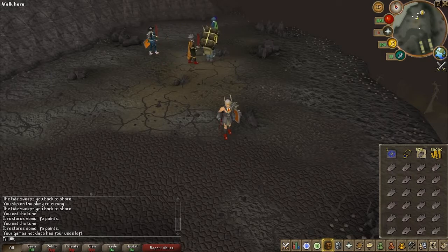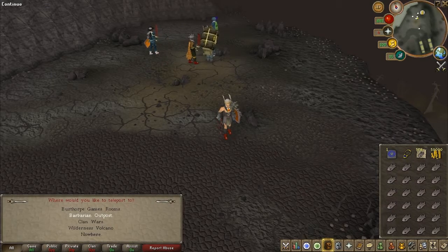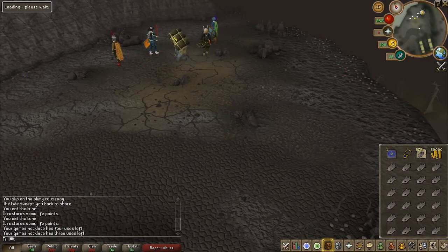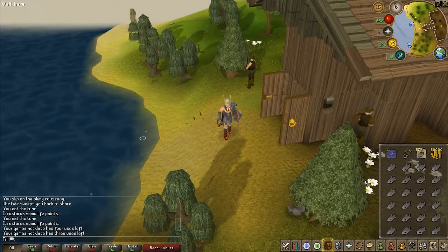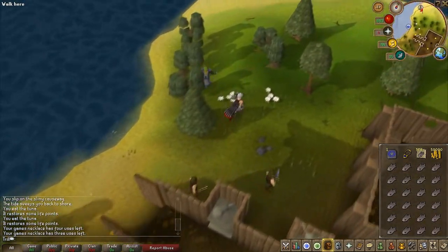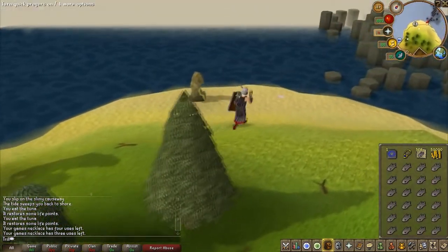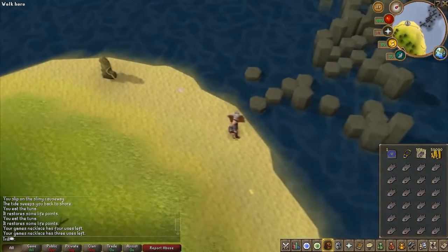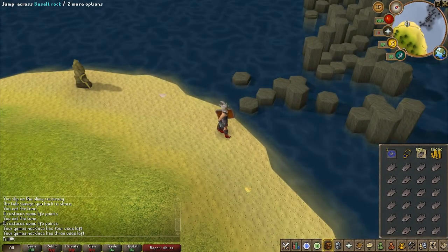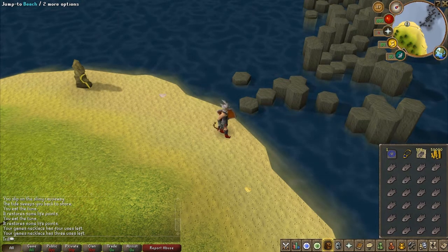Once you are ready, use your games necklace and teleport to the barbarian outpost. From there you're going to want to run north, and there are going to be a whole lot of rocks. When you are jumping over these rocks to get to the other side you may fall, depending on your agility level.